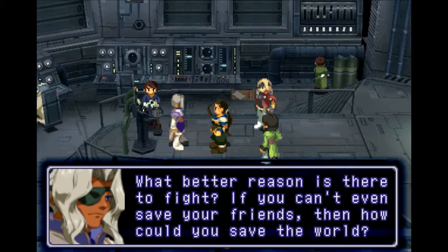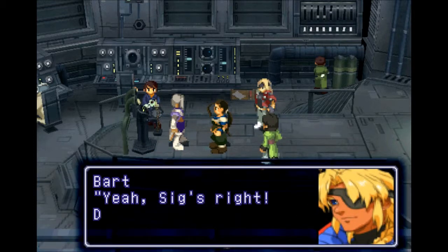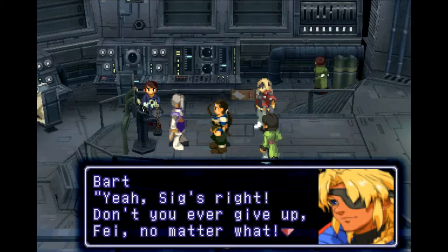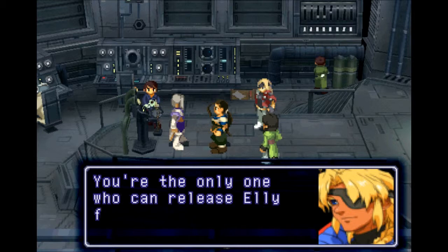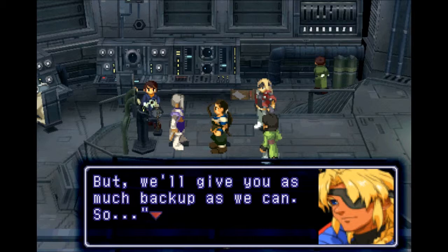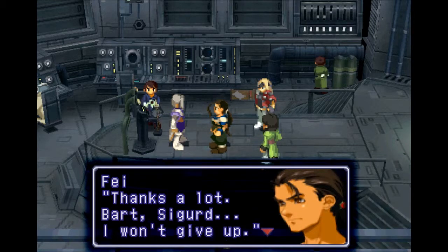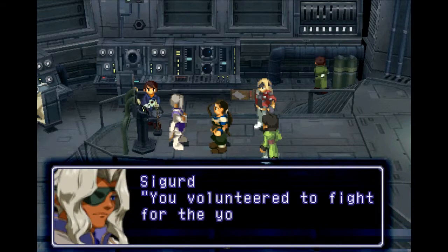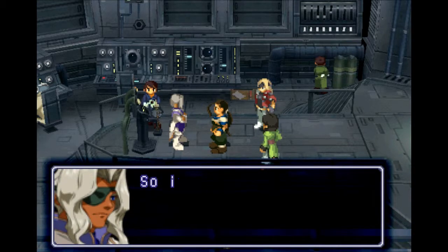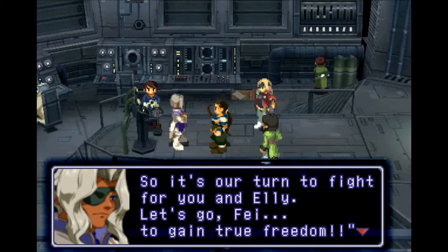What better reason is there to fight? If you can't even save your friends, then how could you save the world? Don't you agree? Yeah, Sig's right. Don't you ever give up Fei, no matter what. You're the only one who can release Ellie from Deus's spell. But we'll give you as much backup as we can. Thanks a lot, Bart, Sigurd. I won't give up. You volunteered to fight for the Young Master and the rest of us, so it's our turn to fight for you and Ellie. Let's go, Fei - to gain true freedom! Let us launch the Yggdrasil.